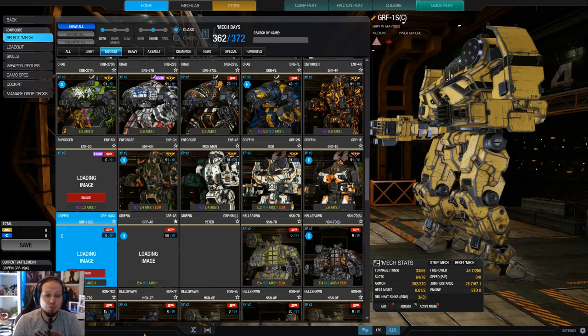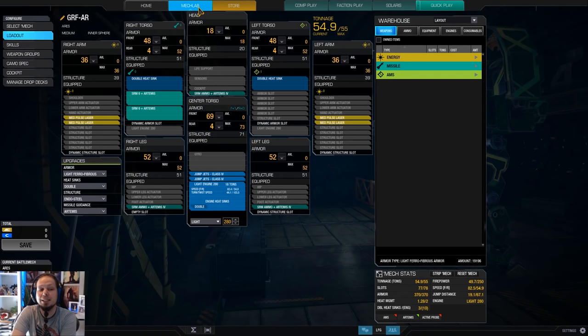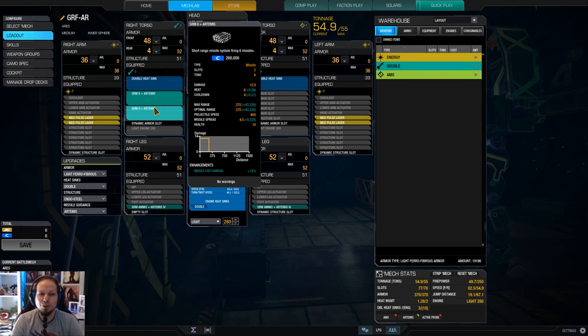We are going for a short-range brawler today with our Aris and we have two SRM-6s with Artemis, four medium pulse lasers, we're running two jump jets, three double heat sinks, light engine 280 and three tons of ammo. Very straightforward. We have the high mounts, which is great for some mini jumps over ridges, just to get some burst damage in there.